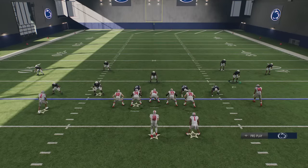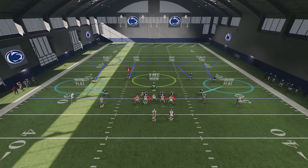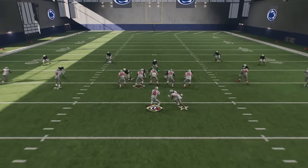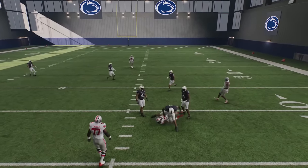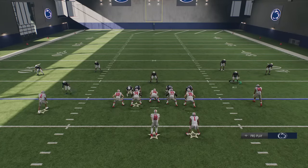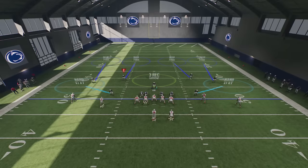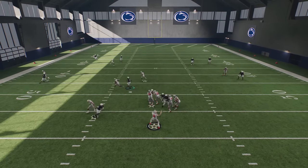I probably should go back to default because with Cover Zero as your coverage shell it can mess up the formation, especially against a trips receiver set. I typically want those safeties back a little bit further too. You can see those 10-yard safeties doing a really good job of getting into the play before the ball gets too far down the field — that's part of the charm of having them at 10-yard depth. But it can make them a little vulnerable over the top, so you have to watch for that.